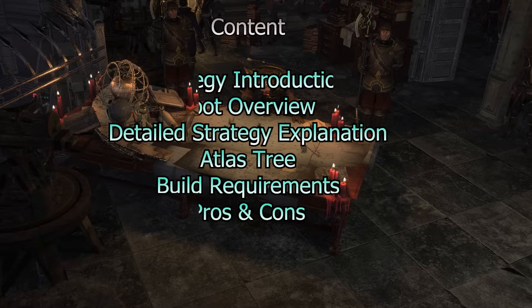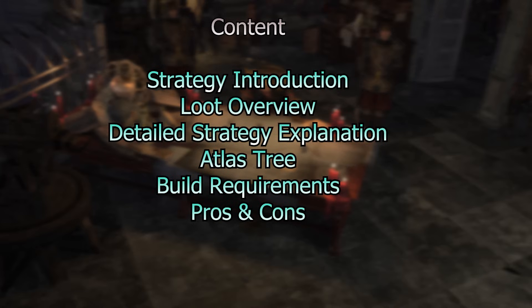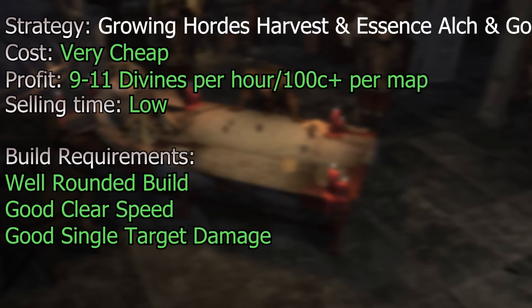Welcome back to Fuzzy Ducks of Gaming with another self-sustaining Atlas strategy that needs no TFT involvement and no compasses. This is one I released a few leagues ago titled the Dad Atlas Strat, designed so you can just log in and do it for a couple of hours with no setup time whatsoever. In testing, I made about 11 Divines profit per hour and around 110 chaos per map.